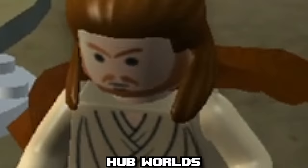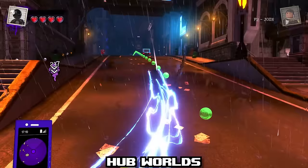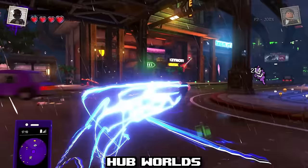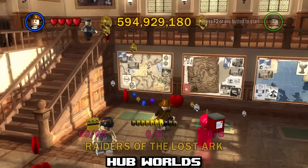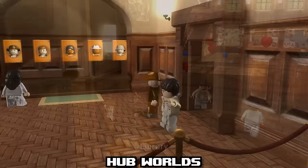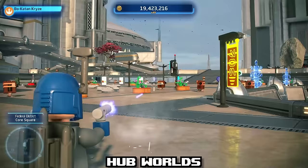From Mos Eisley Cantina to the entirety of Gotham City, every LEGO game has some kind of hub world, which functions as an in-between location from the levels where you can do side quests, progress the story, unlock characters, or a multitude of other things. They have evolved quite a bit in the last two decades — where they used to be just a place to buy characters and enter levels, to now being even more robust than the actual levels themselves.